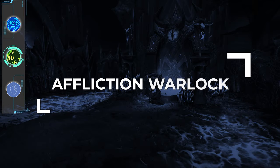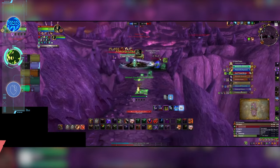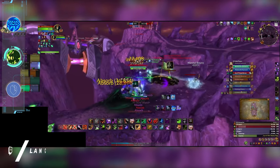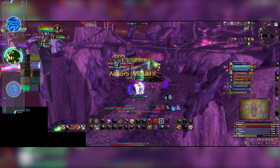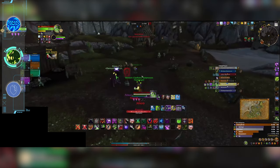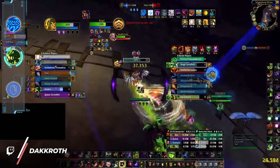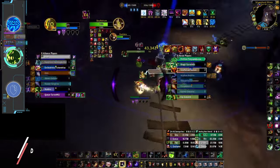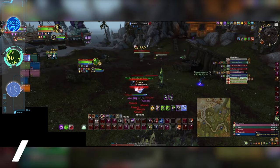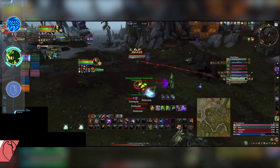Now it's time for Affliction Warlocks, another staple of classic rated battlegrounds since the dawn of time. Affliction has ridiculous AoE fight damage with its rot damage and Malefic Rapture cleaving down the entire team, which is excellent for maps like Battle of Gilneas. It also has great crowd control with its spammable Fear, allowing it to CC-cap when assisted by another player. Additionally it has fantastic team utility with its Health Stones and Gateway, making maps like Silver Shard far easier for your team to travel between carts. And to top it all off, it can also summon a pet and defend with ease as it can survive long enough with its defensives till help is on the way.